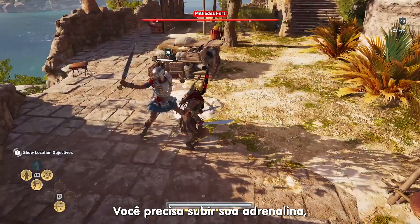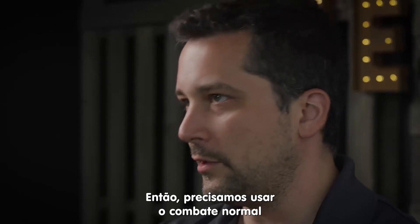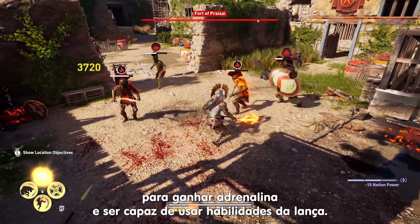You have to build up adrenaline — energy for the spear — to use it and unleash these abilities. So you use your base combat to build up the adrenaline, and then you unleash a spear ability.